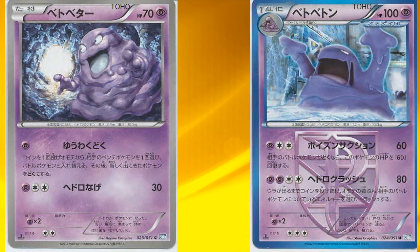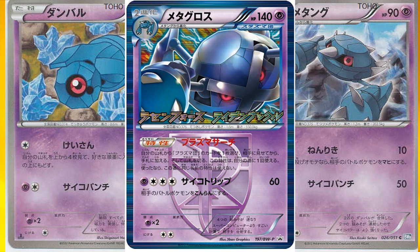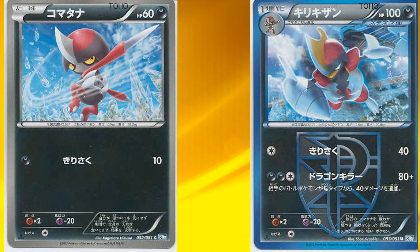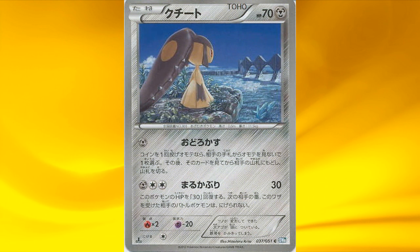Next we have Grimer, which evolves to Muk, but I don't really like the attack cost. Next is Metagross — the attack is terrible, but it has the ability to search out a Team Plasma card once during your turn and put it in your hand, so that could be useful. Next is the Hariyama line, which sucks. Then we have Umbreon, which has a really epic ability — every Team Plasma Pokémon gets 20 extra HP, so that's quite useful. Then we have the Bisharp line, with the first Pawniard as well, but it isn't that good. Then we have a Haxorus line, and this time Haxorus doesn't have an ability and the attacks aren't good either, so we'll move on — this one sucks as well. But since this is a full review, you'll see every last card.